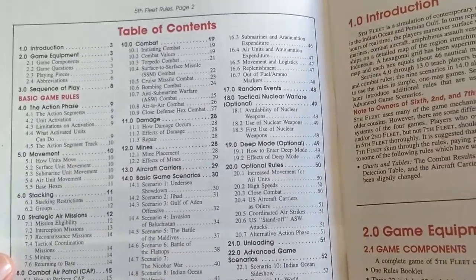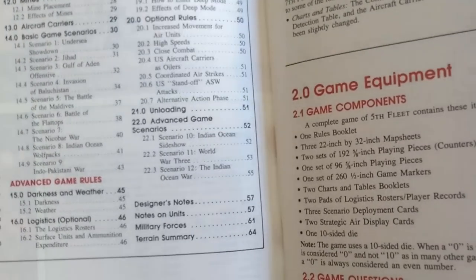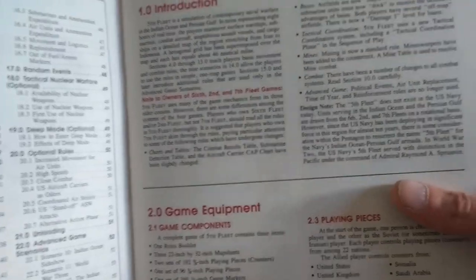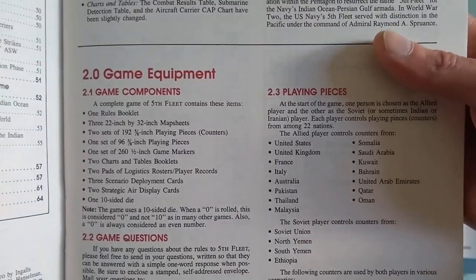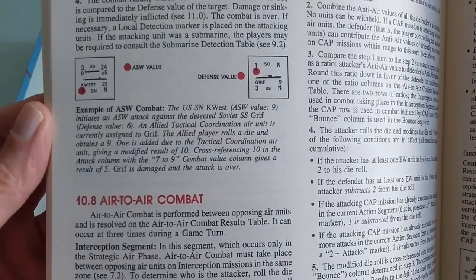The game rules go up to page 51. Then we have the scenarios from page 52 to 55, and designer notes on page 57. The book ends at page 64 with some terrain. We have the introduction, your game components. There's quite a lot of stuff here to be reading. Effects damages, your submarine ASW values, air-to-air combat, close defense hex combat.